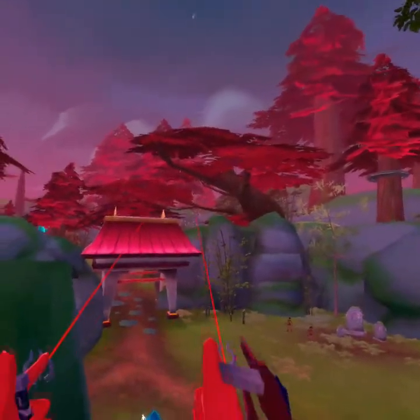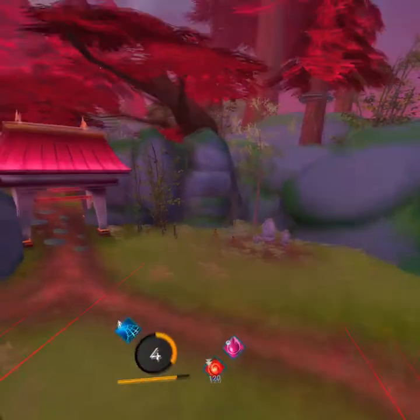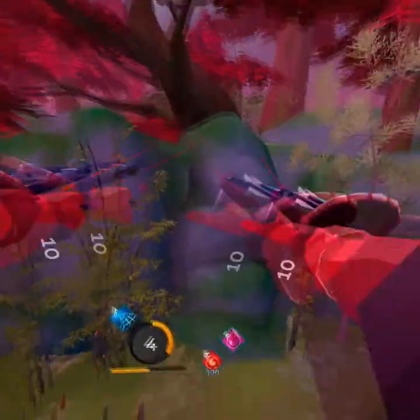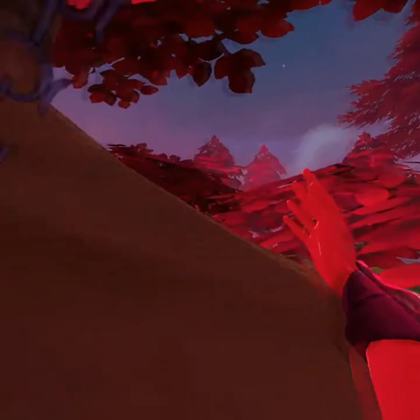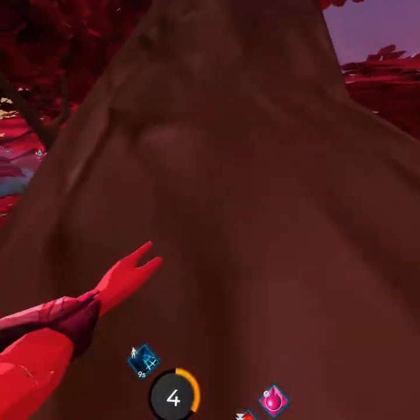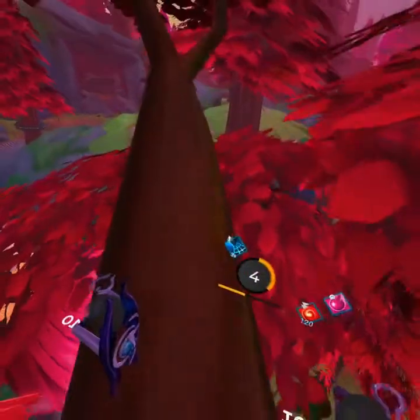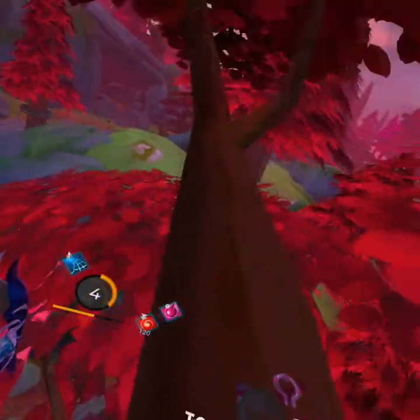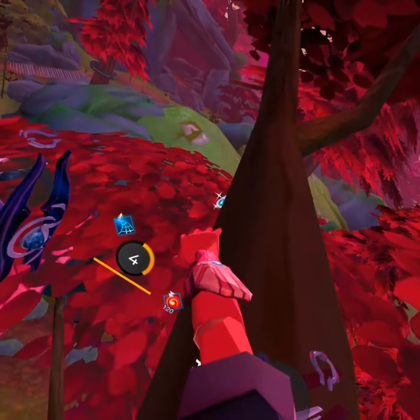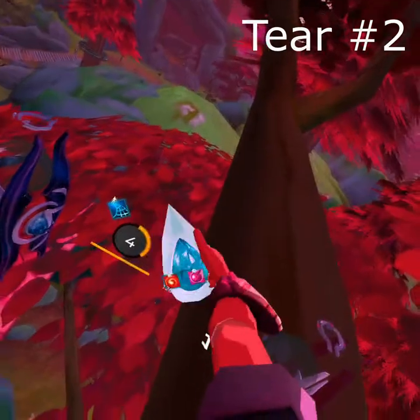After we grab tier number one at the rock, tier number two will be directly behind it in this tree. We're gonna let our stamina come back. Reach your hand out and just hold the grip button — there we go, got it. This is tier number two.